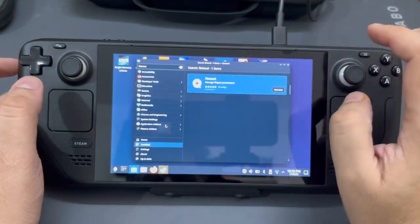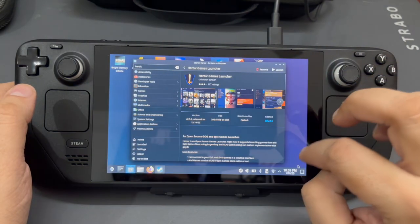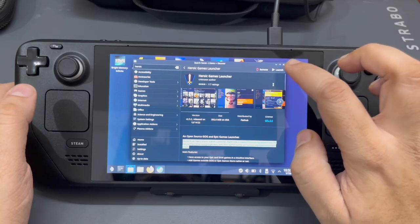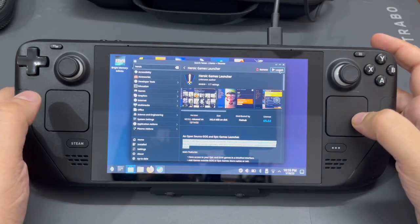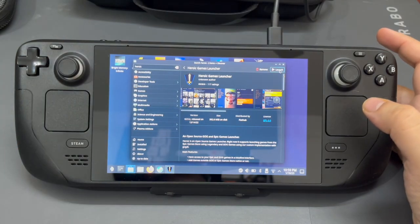Now let's quickly get into the Heroic Launcher. Let's click on Launch over here — you can use the thumbstick as a mouse. This should ideally launch the Heroic application.